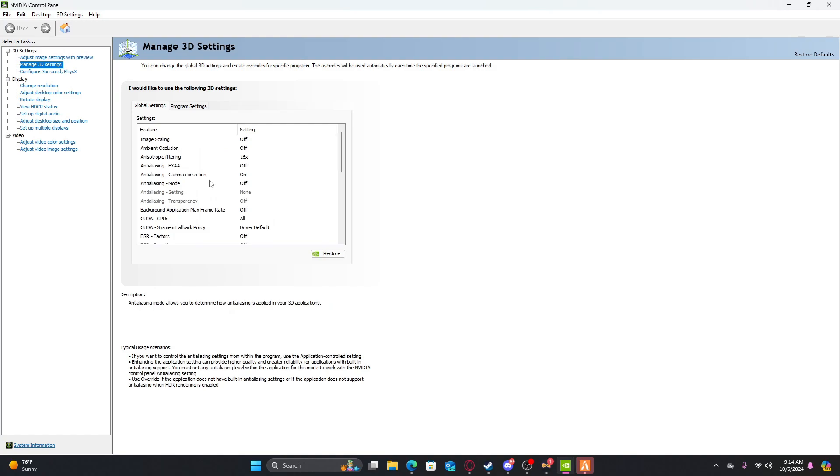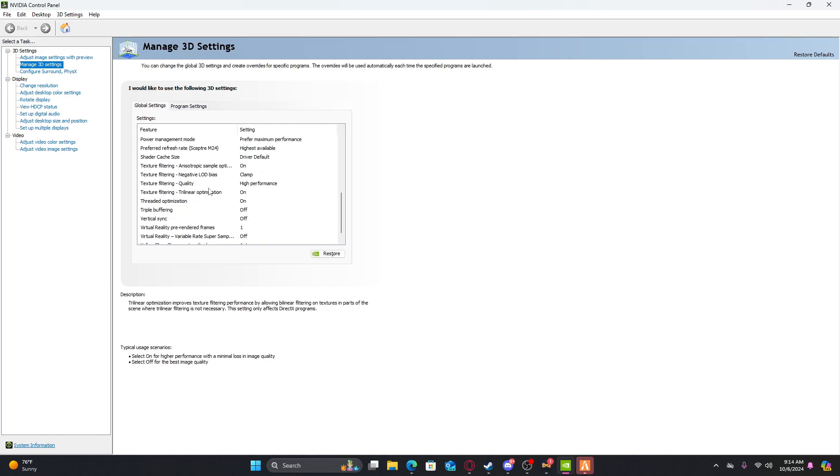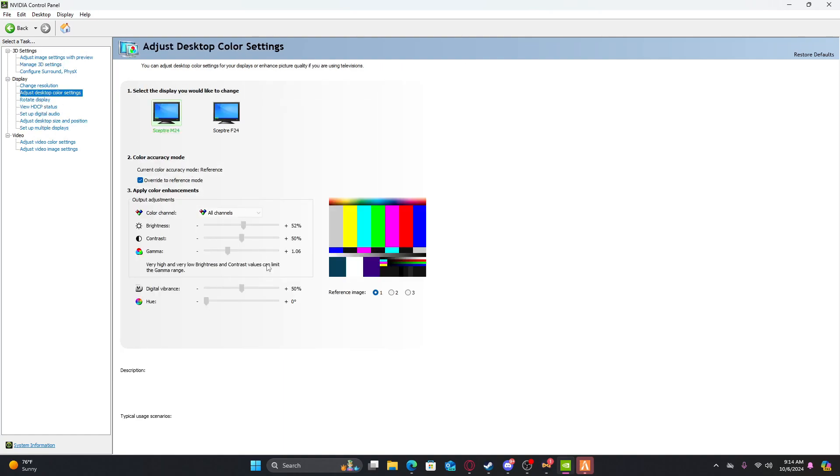If you haven't caught it, slow it down — those are the settings. For the color settings, go to color, copy these color settings as well. Alright, that's the graphic pack.